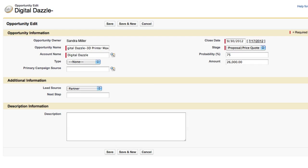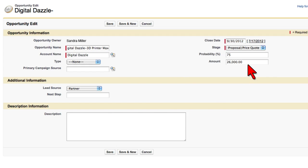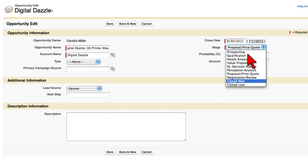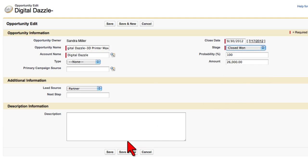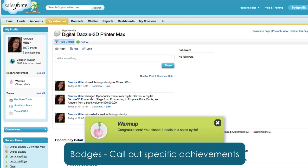Sandra then moves on to her Sales Cloud Opportunity page. She's been courting Jerry at Digital Dazzle Marketing and gives him a follow-up call. He states he's ready to place an order. Upon closing the opportunity, Sandra earns 50 more points and an achievement recognizing her work.